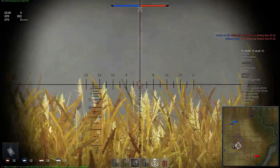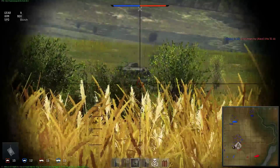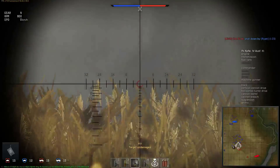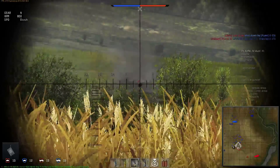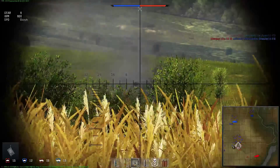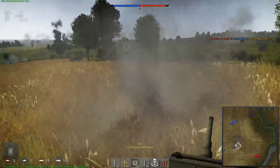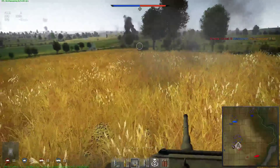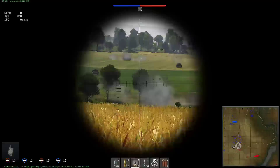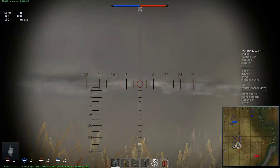Properly understanding and using the gun sight can greatly increase your capability in that regard. At this stage of the Ground Forces game — version 1.41 or so — all tanks are using the same generic sights, which simplifies our discussion. In the future, every tank is going to use its own unique historically accurate gun sights, with their own methods and capacities — or lack thereof — for rangefinding. For now, although the general appearance of the sight is the same across all tanks, the vertical scale — the one you actually use for adjusting for range — does change depending on the gun and the type of ammo.